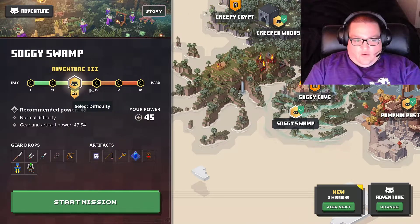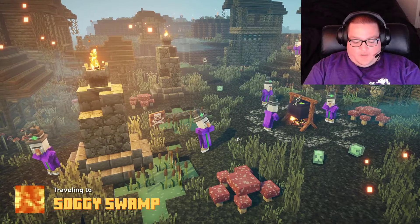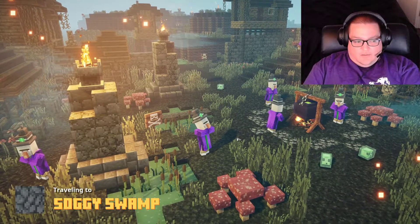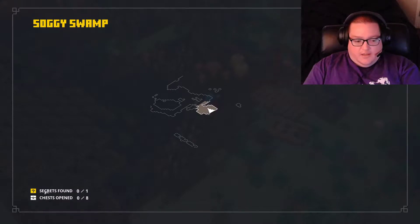So, if we load up the soggy swamp here, the first thing we're going to do is skip the cutscene, and then we're going to check the map. And what we're checking for is this right here — Secrets found.